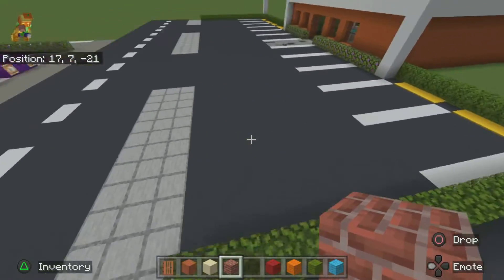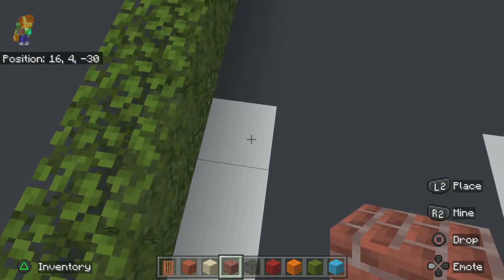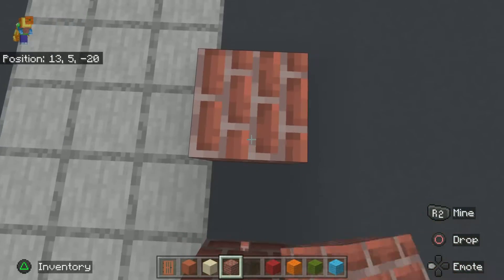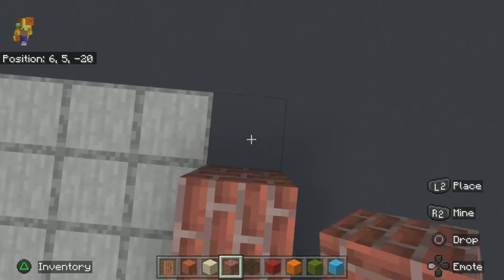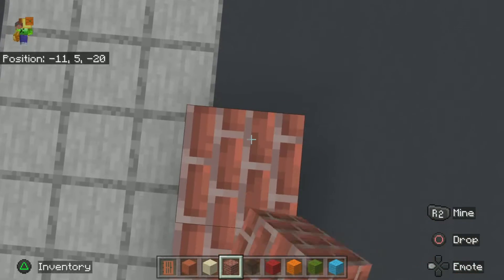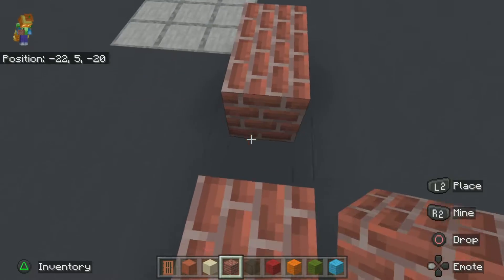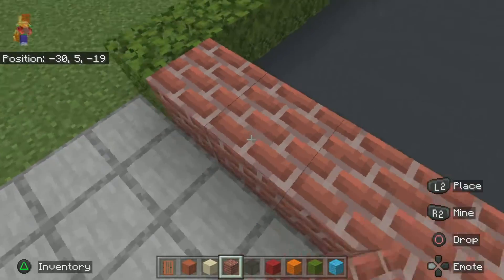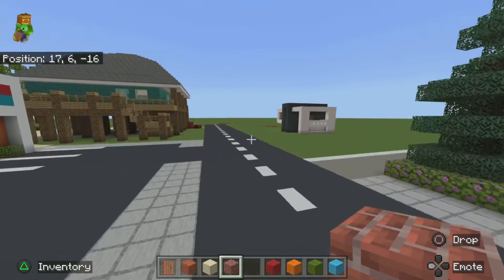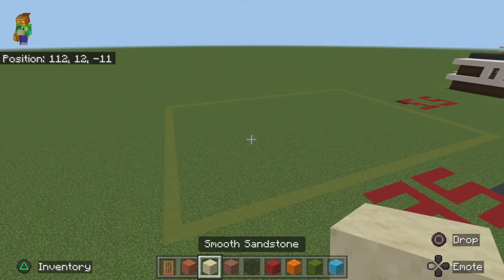This does not include the parking lot. If you want a parking lot, I suggest using a 16 by 49 block area for it — you can always improvise and change it up. The first thing you want to do is go to the corner of your grid.